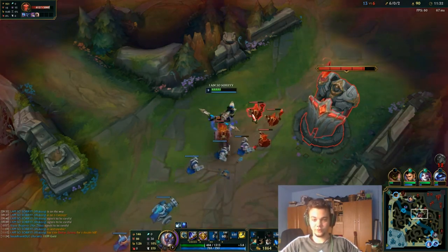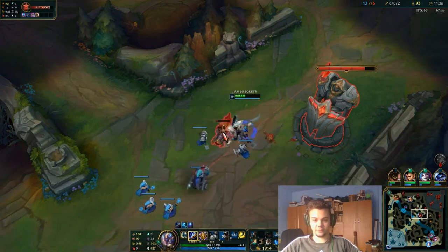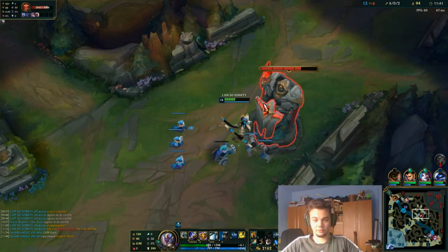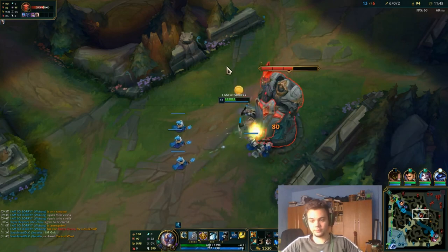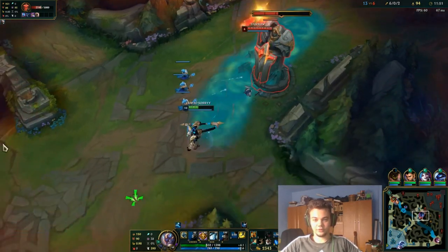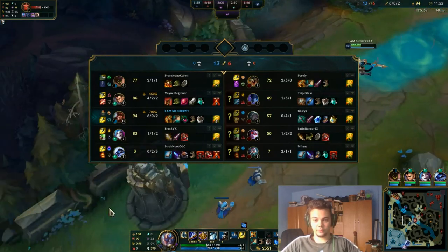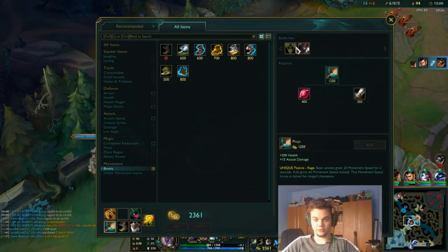Basically on lane you want to win all the trades, that's why I'm playing with Ignite. Wukong is very strong right now in 1v1 — you can defeat most matchups. Just be careful of classic difficult top lane matchups like Fiora or Irelia maybe. You should understand those matchups can be crucial, but generally you should win most 1v1s. I'm going to recall here and get Trinity Force — I need 100 more gold.